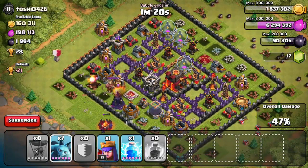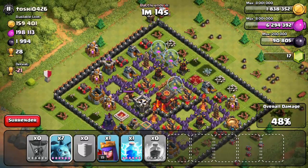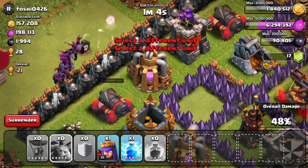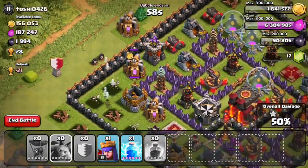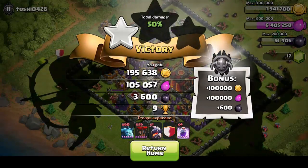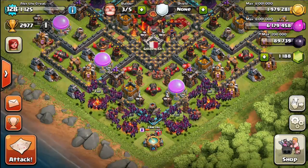47% — my dragon is gone, darn it. But check it out, those two minions are still going pretty strong and I have seven of them left. Let's try to drop them up north. By the way, I was hoping the new minions would start shooting fire to go along with the Town Hall 10 theme, but apparently they don't — not sure why.